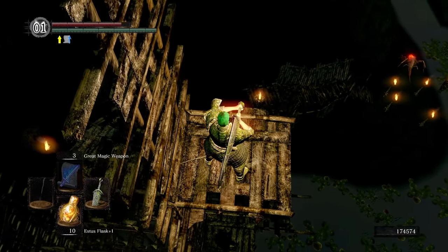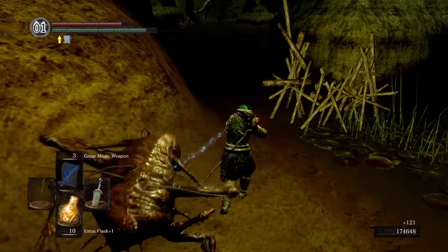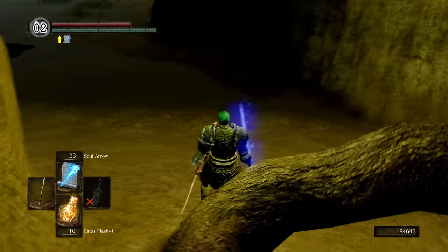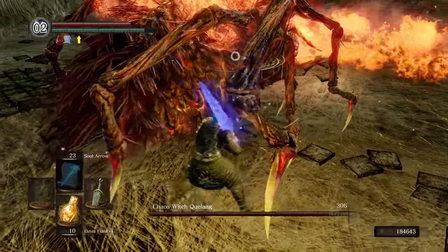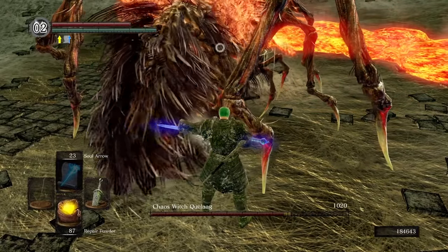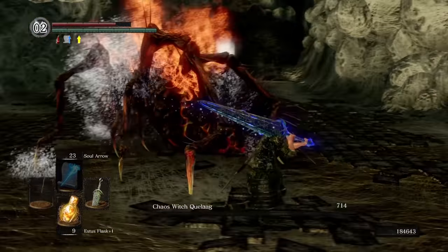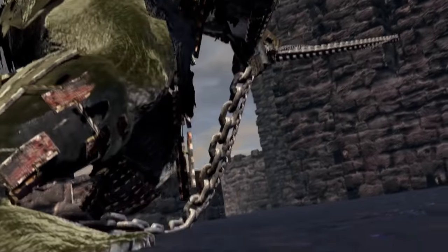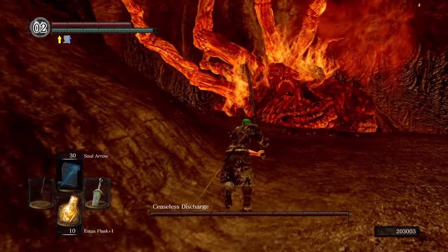With my newly acquired Great Magic Weapon, I was feeling far more confident about my third date with Quelaag. Great Magic Weapon gives you a buff of 1.1 times your magic adjustment — a distinct improvement. I cast the glitch, stepped through the fog, and proceeded to eat her health bar quicker, even despite forgetting to repair the sword and having to resort to some mid-battle DIY. I rang the second bell, watched the cutscene, and triggered the start of the Ceaseless Discharge fight in preparation for later, before running back through Anor Londo.